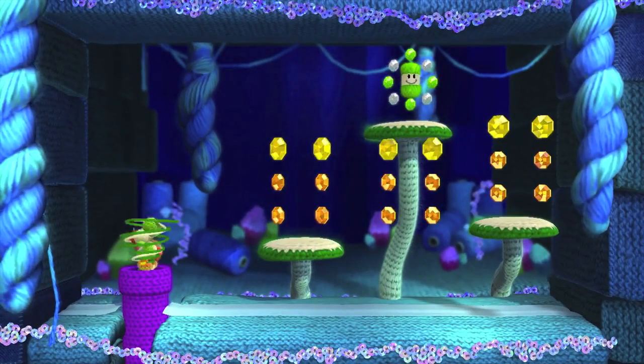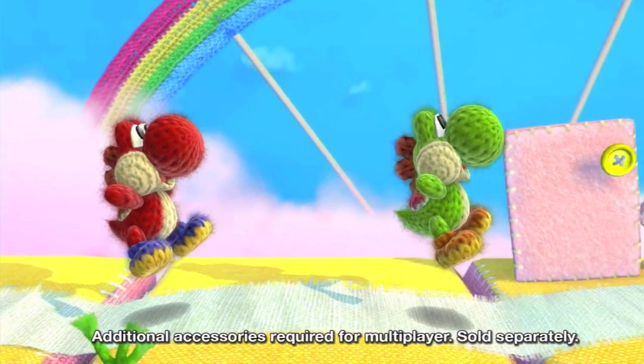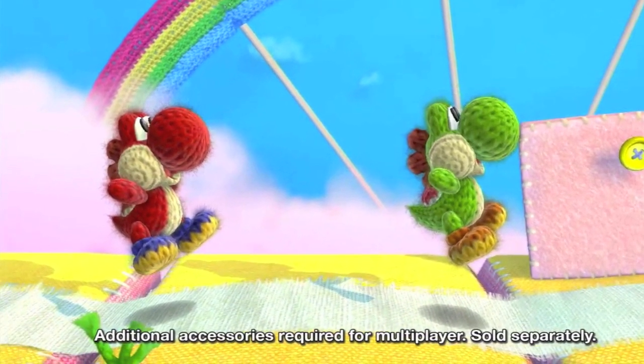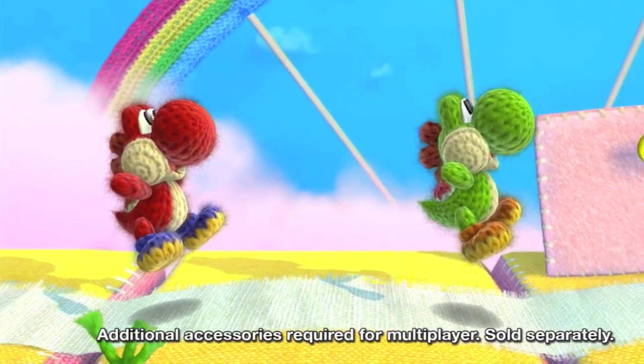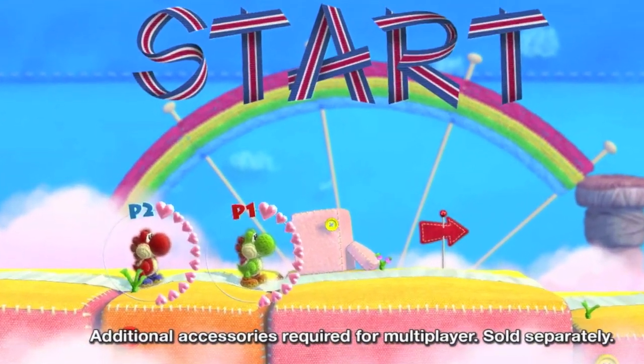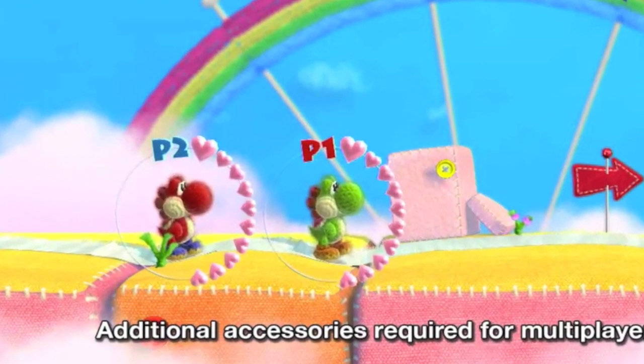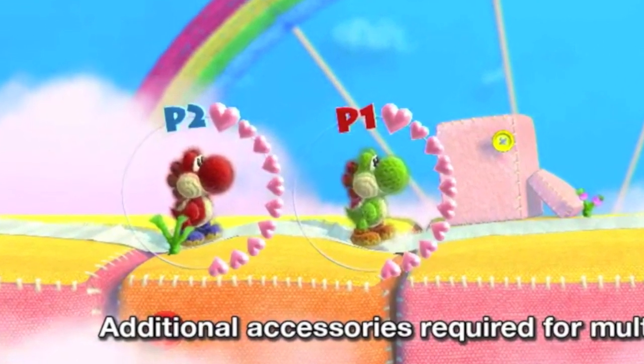Another thing Nintendo showed in the trailer is actually multiplayer play. This is outstanding — you can play as either a red Yoshi or a green Yoshi together, or also working against one another to try and get a higher score. Let's take a look at these hearts that first come up — it looks like each character has about 10 hits to start with.